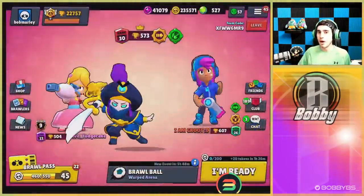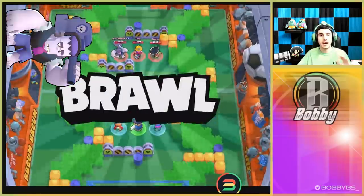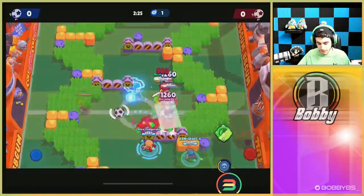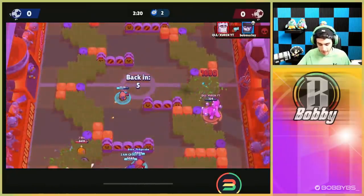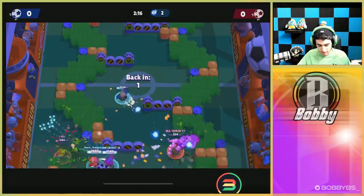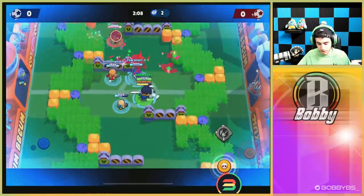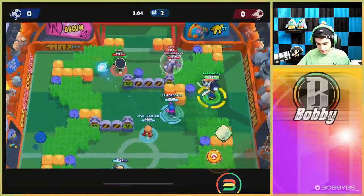Here we go into our next game — facing double tank and Poco, so we might be able to do a ridiculous amount of damage. This should be a very fun game for Mortis here. We do a pretty good job on this Frank, but we go down — we could have got that kill so easily. Frank and Jackie are down though, so now with only a Poco left to stop us we're definitely moving up into position. Groot has a super so he's probably going to break a wall.